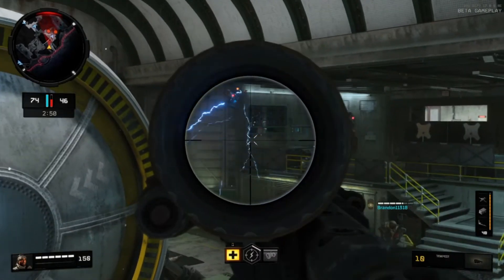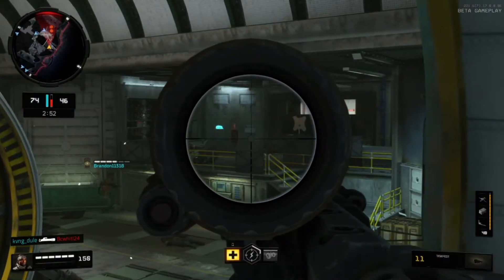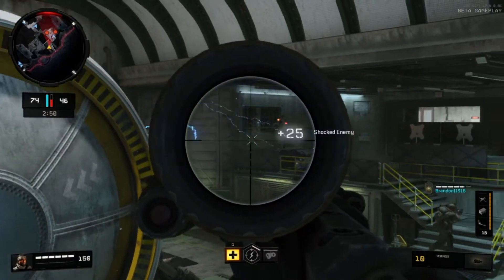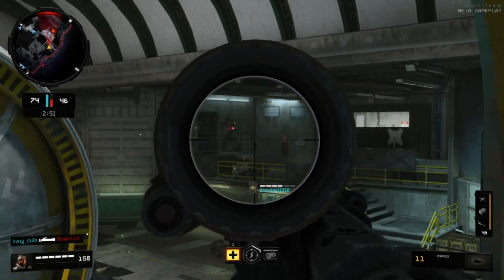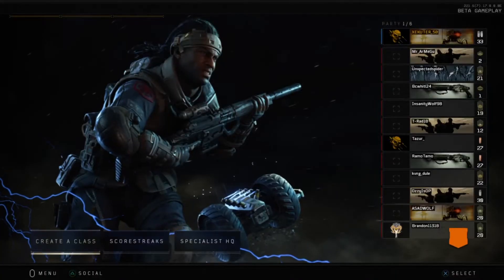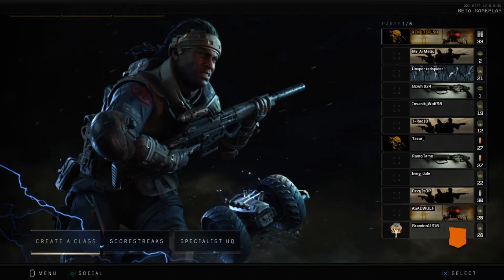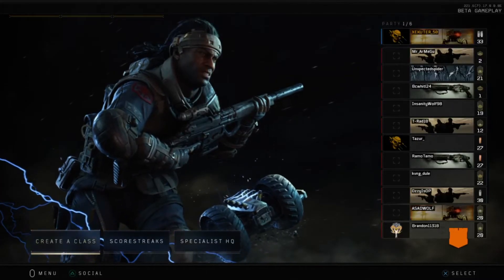Here's gameplay of me using the tempest. When you shoot guys with the electric shock it destabilizes them, allowing you to run in and get the kill — or your teammates can get the kill and you still get points. I'll have a dedicated video on each specialist so you can get a better feel for how they actually perform in game.